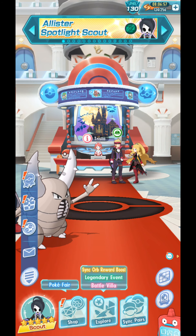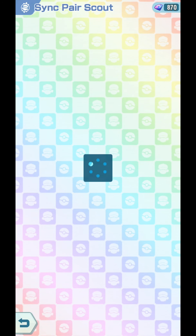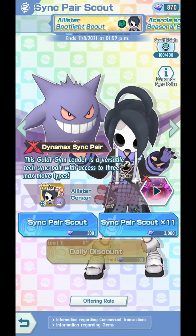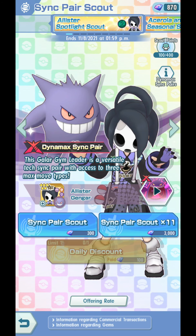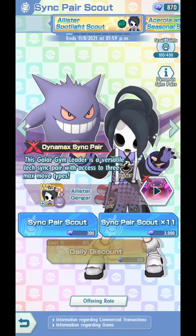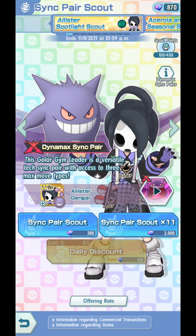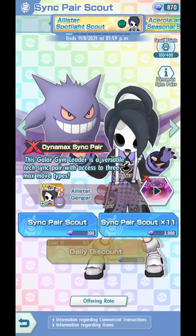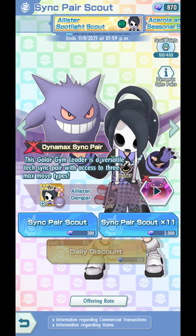In this video, we are going to make Alistair 6-star EX. As you might know, Alistair dropped today. He is a Spotlight Scout, and by Spotlight Scout, that means he is gonna be a permanent unit — a Permanent Sync Peer. So after November 8th at 1:59pm, he will be scoutable in any new banner that comes out. We'll know in a couple of days for the datamine.